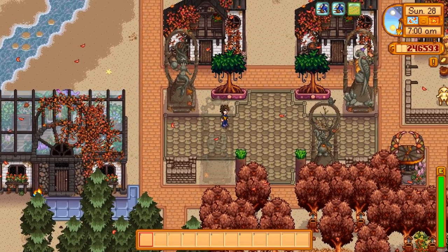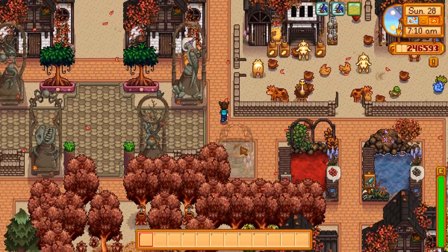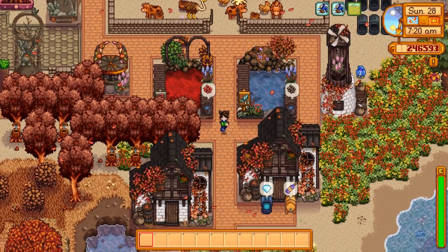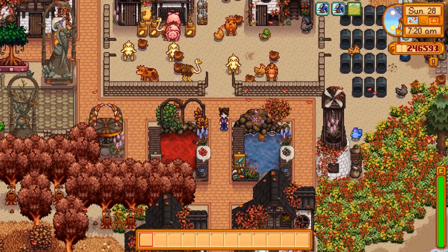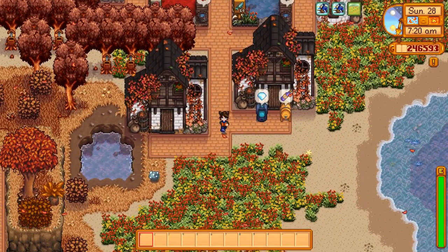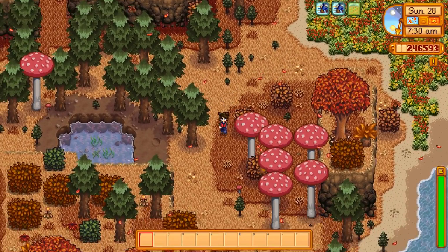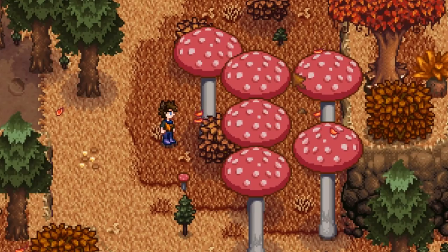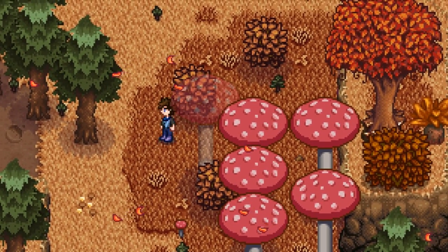As you can see it changes pretty much every building that you can get. Even the clock has changed into a bit of a sundial. The sheds look really nice, the mill, the fish ponds — everything's changed. The earthy recolor also changes how the grass looks. One thing I noticed that it didn't change, surprisingly, are the mushrooms. I would have thought that would be one of the prime things to change, but you could add another mod to fix that.